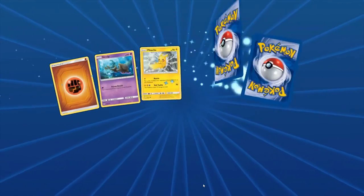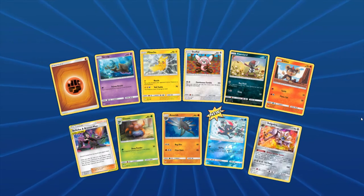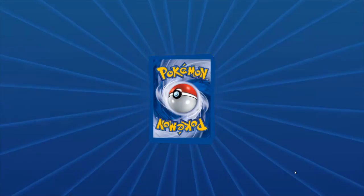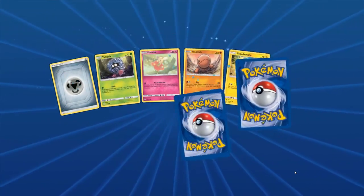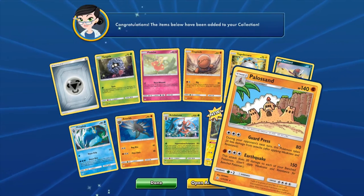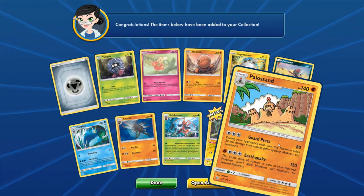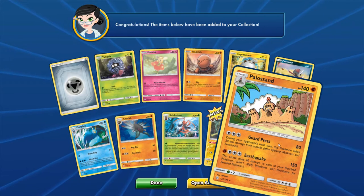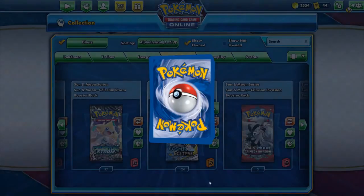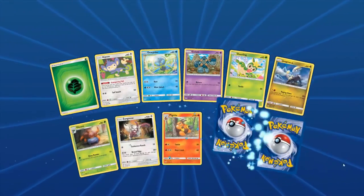Galio on the rare for that one. Let's see what this next one is. Palossand. I used to use the Palossand GX from Celestial Storm — that one, it was like discard the top 13 cards of your opponent's deck. I thought that was pretty fun. But I had another GX in the deck. I liked that GX attack — that's better if I wanted to use that one.